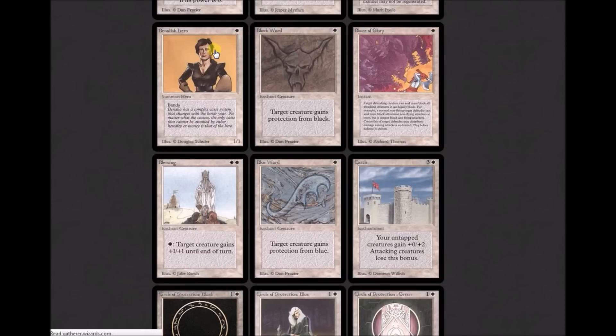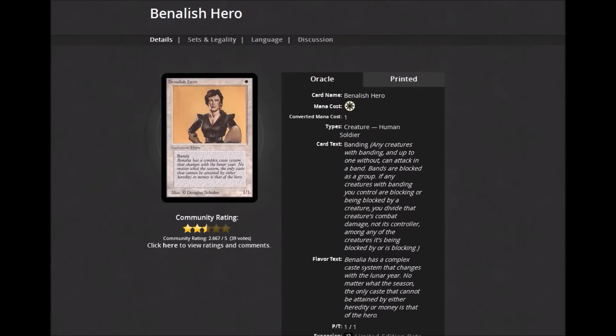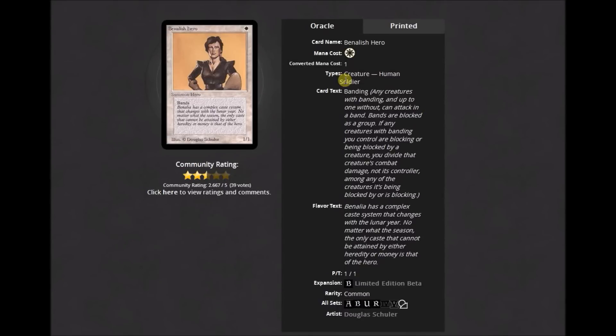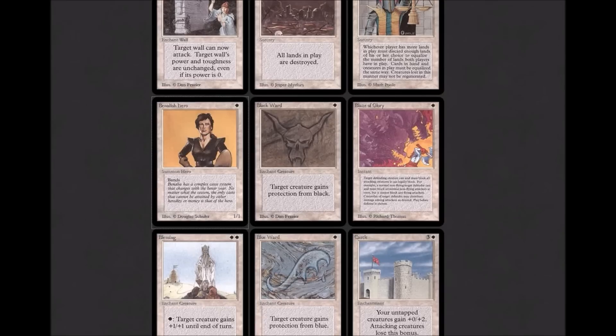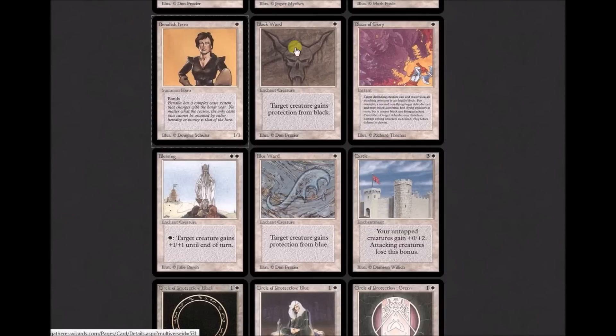Benelish Hero is a cycle of 1/1-for-one with abilities — some of which are not good. This one has Banding. I'm going to read Banding one time and then never read it again: 'Any creatures with Banding and up to one without can attack in a band. Bands are blocked as a group. The creatures with Banding you control are blocking or being blocked by a creature — you divide that creature's combat damage amongst any of the creatures it's being blocked by or is blocking.' It's kind of like trample on attack and reverse trample on defense. Definitely a keyword that it's good is gone — a two-paragraph explanation is not a good keyword.